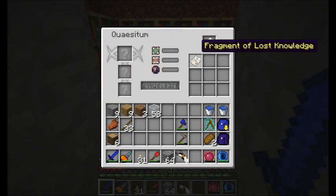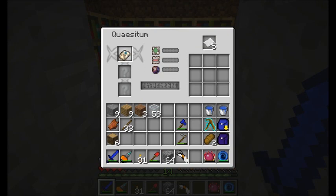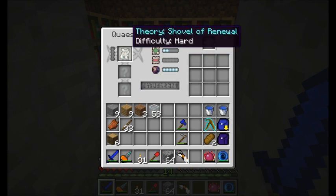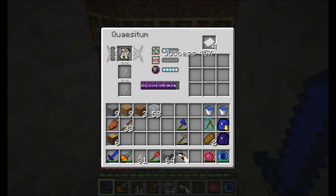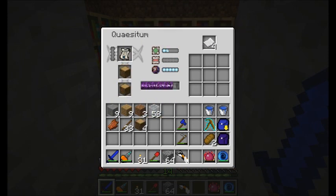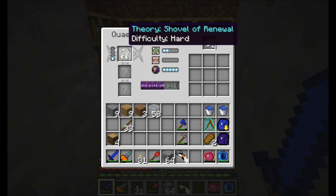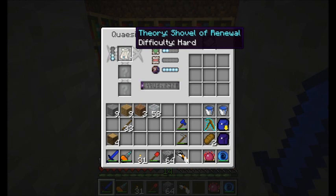Came back to visit my cube lock and found a fragment of lost knowledge. Awesome. Let's go ahead and start researching that guy. Looks like we have about a 28% success rate. Hopefully I don't lose this guy. Nice - hey, theory! Shovel of Renewal. Nice. One of the nice tools that I get from this mod. It's hard difficulty, so I've only got about a 45% chance of success, so it's going to be a little bit trickier to research.